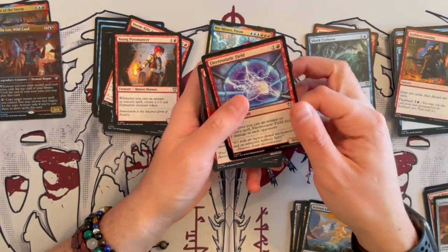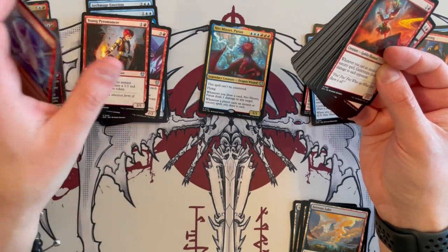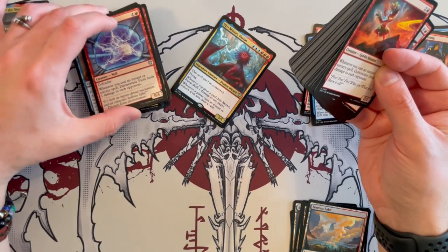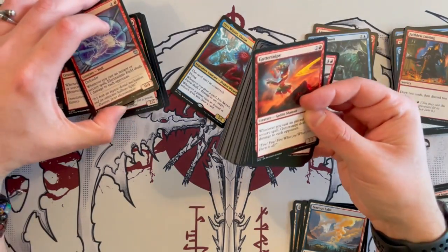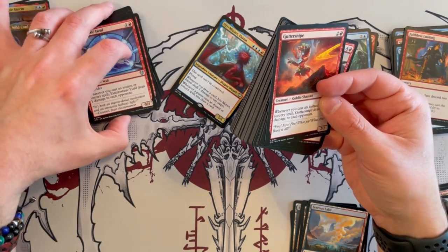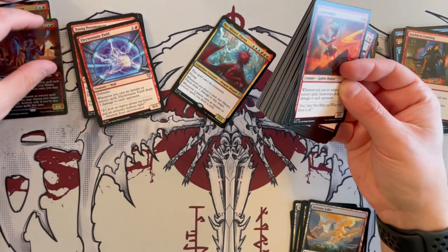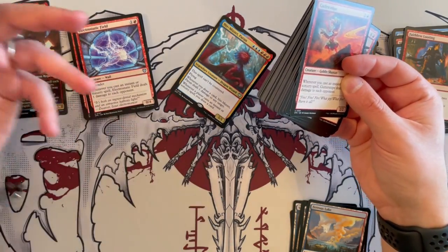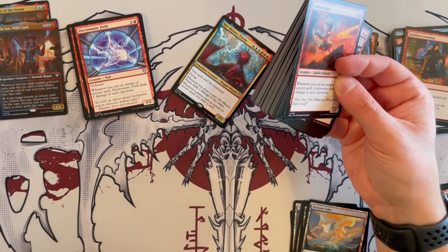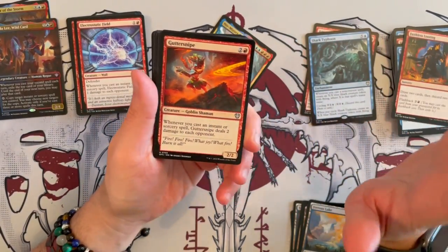I would also like to point out — you don't have a lot of bodies that make you go wide or anything like that. You have a little bit that makes stuff cheaper, some that create tokens — about 2 of them — and some that buff themselves up with the spells you've cast. But if you're not doing the game properly, if you're not able for whatever reason to keep casting, casting, casting, then your side of the board is going to look more depowered than it would in other decks. Keep that in mind.